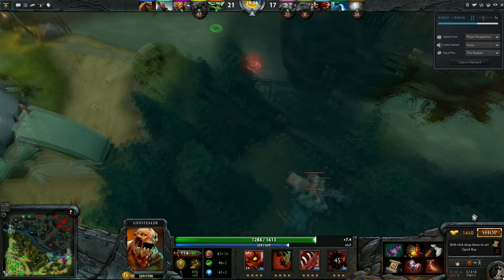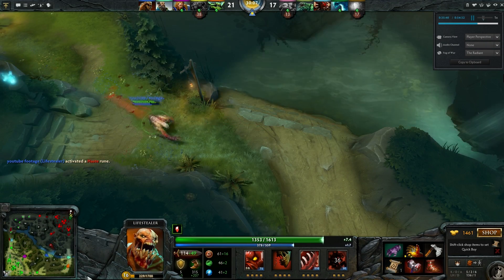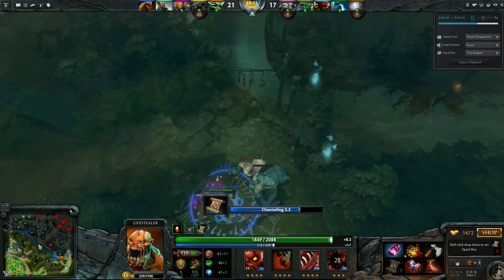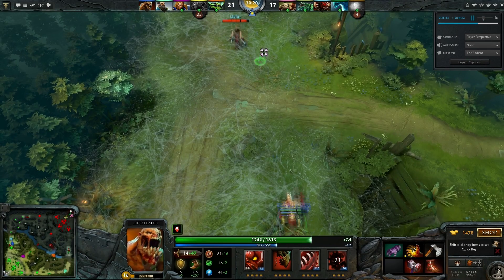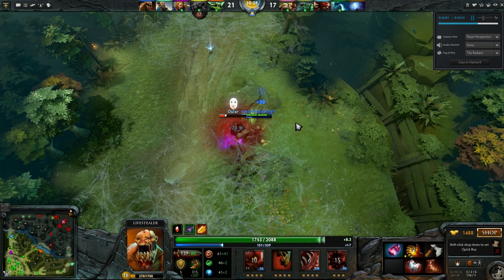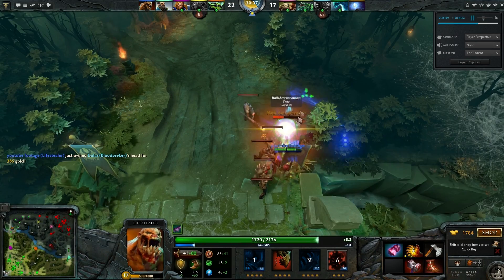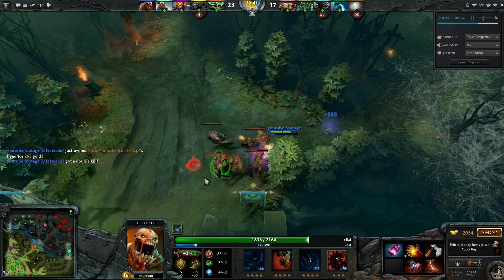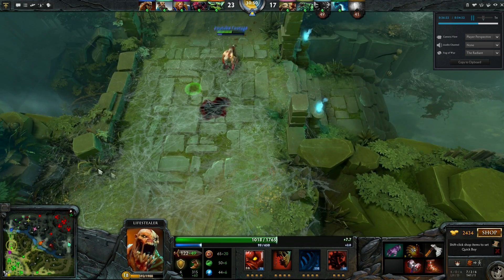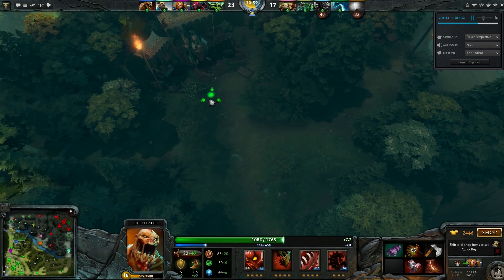I've got my Skull Basher and my Armlet. What can I do from here? Lifestealer benefits from attack speed, damage, and critical strike — basically all the things that would typically benefit carries. What he doesn't typically benefit from are items that focus solely on defense. For example, a Black King Bar — you have a built-in magic immunity, what's the point? I teleport top because I have a Haste Rune and Bloodseeker's in a lot of trouble — I use my Slow. He's going to silence himself for a little bit more damage but it's not going to be enough. I have so much attack speed right now coupled with my Armlet and my Rage. Wisp is going to teleport in to try to save him — big mistake, though. You can see just how squishy Wisp is. I'm able to pick up a double kill there with the help of the Haste Rune.